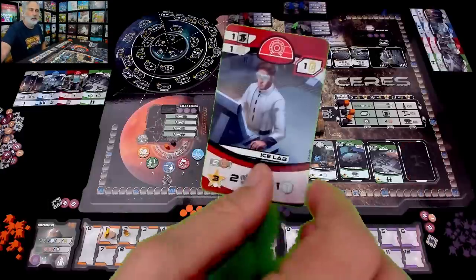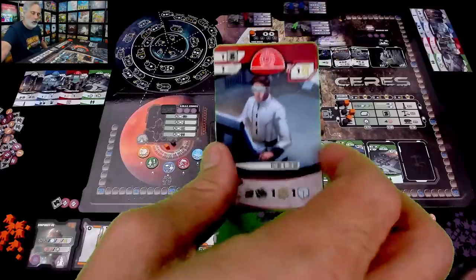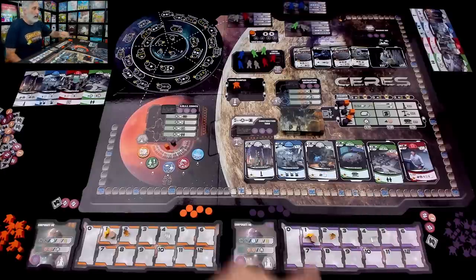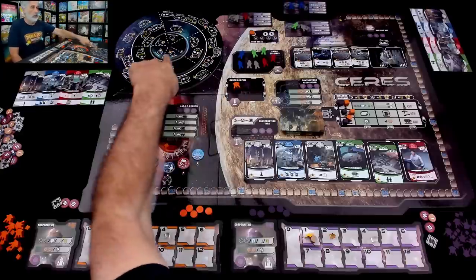When I want to work the ice lab I've got to pay some money to get all of that stuff. There's only one ice mine as well. I definitely want to build — I want to secure a supply of ice so that I can launch more ships and start mining more.